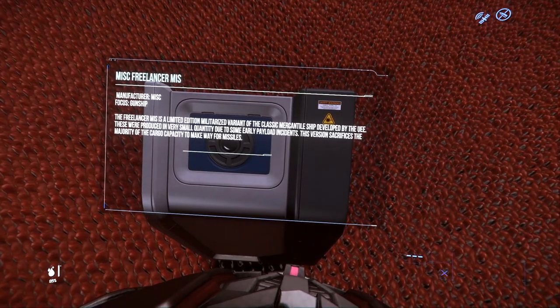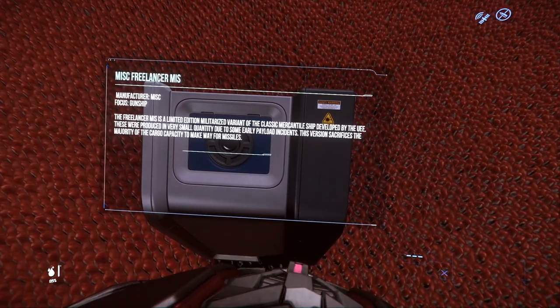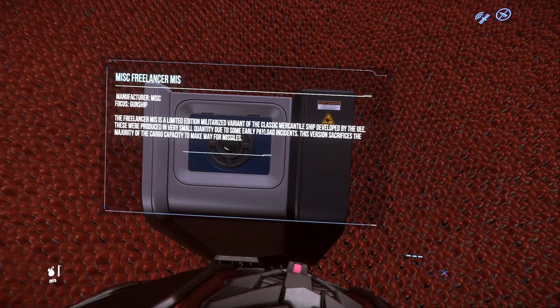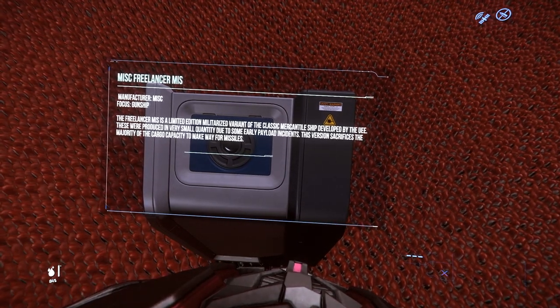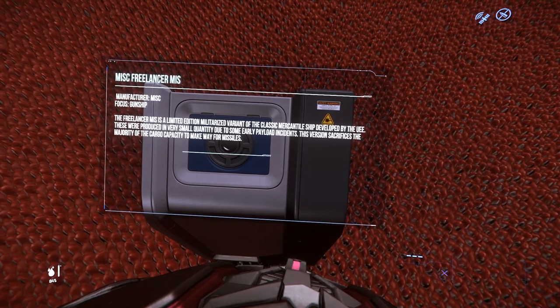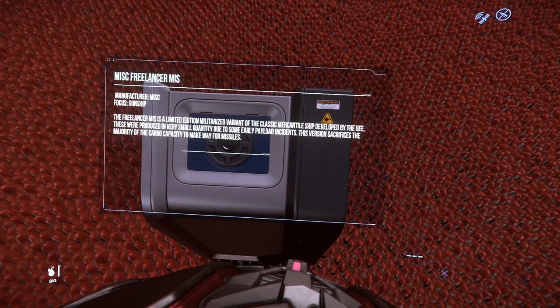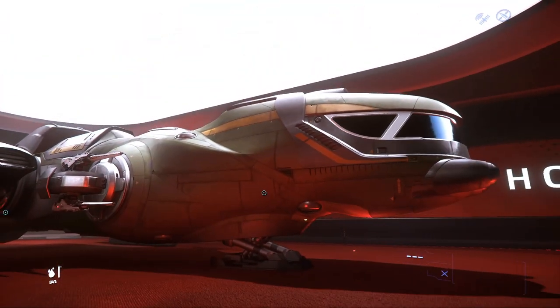The Freelancer MIS is a limited-edition militarized version of the classic mercantile ship developed by the UEE. These were produced in very small quantities due to some payload incidents. This version sacrifices the majority of the cargo capacity to make way for missiles.